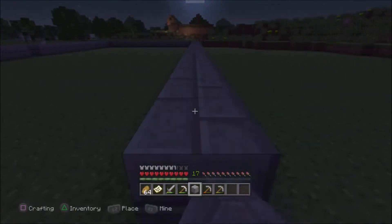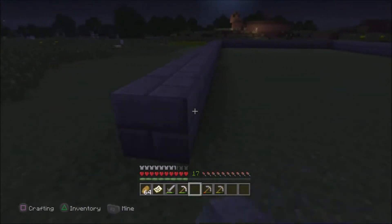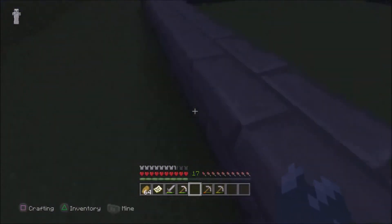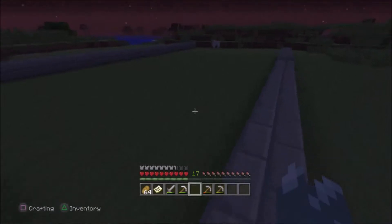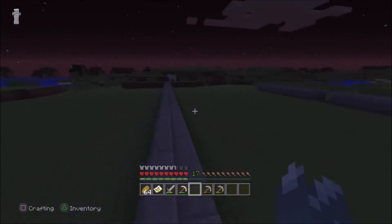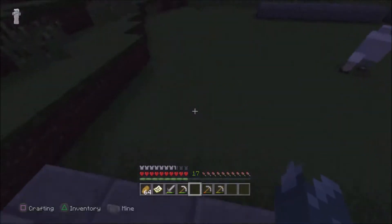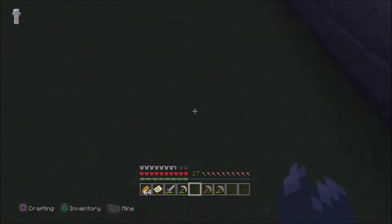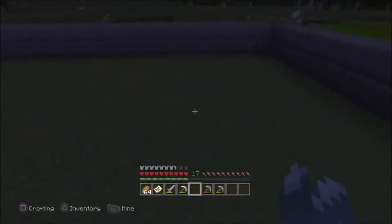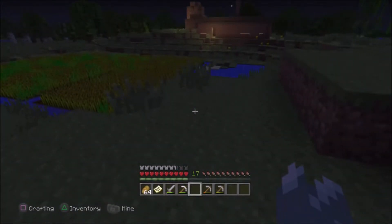I like to make houses out of stone because they look very nice. The only thing is that it requires plenty of stone. A full stack of stone just to make this little outline border. What I tend to do is I don't really like to have a dirt floor, so I will replace this entire floor with wood. I just like the way the wood looks on the floor.